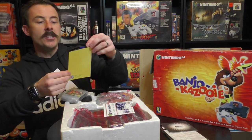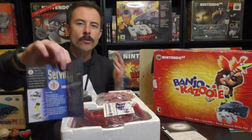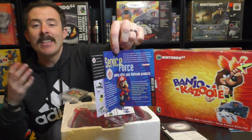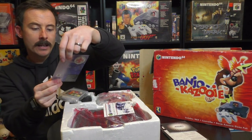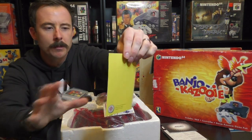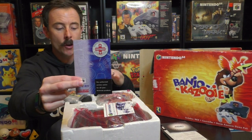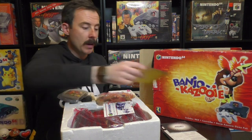And this here is a Service Force Fast Track card. Basically, if anything in here is damaged — your Nintendo controller is no good, the console doesn't work, the game's not working, the power cord's broken — you send in your hardware and they'll fix it, replace it, and send it back. The address on the back is Hampshire. Is Service Force still around? Anyone from the UK, please verify that for me. It's pretty cool that it came with this bundle.